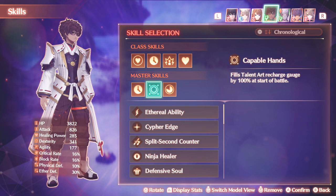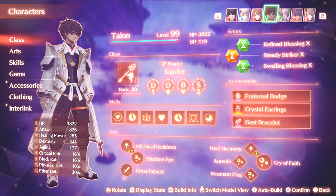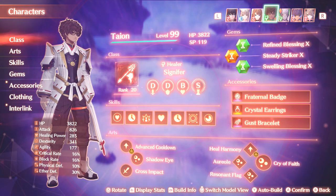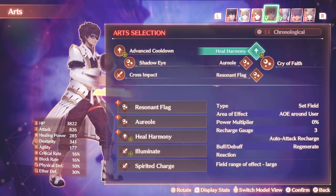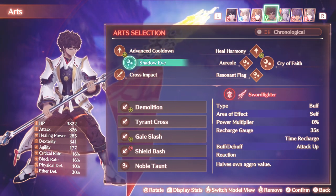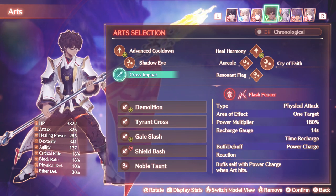Going over the other master skills: Strengthening Gambit and Capable Hands - pretty standard stuff. Capable Hands gives us the Cry of Faith immediately, and Strengthening Gambit increases the duration of our buffs. I've given him the Crystal Earrings so that the more I cast buffs, the sooner I can build up the Chain Attack - the sooner I can close out a battle. The Gust Bracelet means all of his master skills are available immediately, which is really important because all of my master arts have Advanced Cooldown. Shadow Eye gives Taeyan the Attack buff, which he'll eventually pass on to everyone using Resonant Flag. And then Cross Impact, used in combination with Resonant Flag, will give Power Charge to the entire party, increasing their damage further.